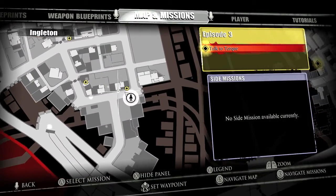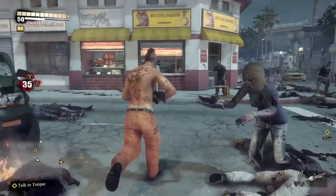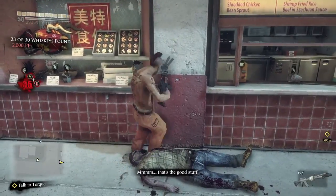Moving on to Ingleton. The lower right one right here — this is the Chinese takeout area. Just shoot out the glass and then grab your whiskey.